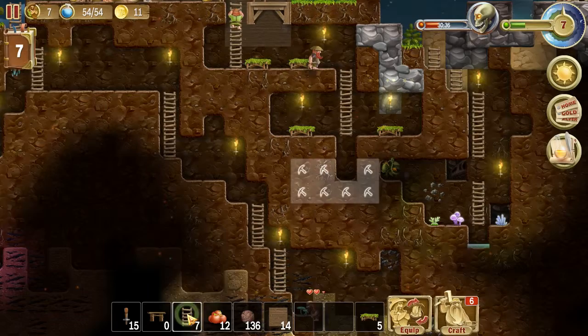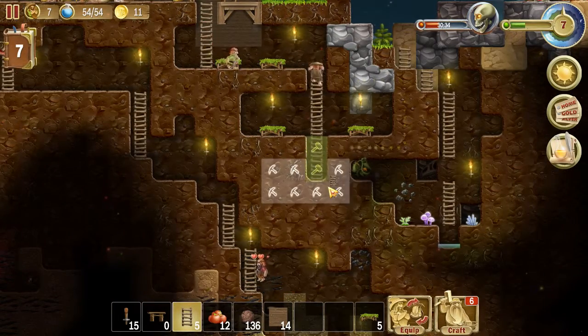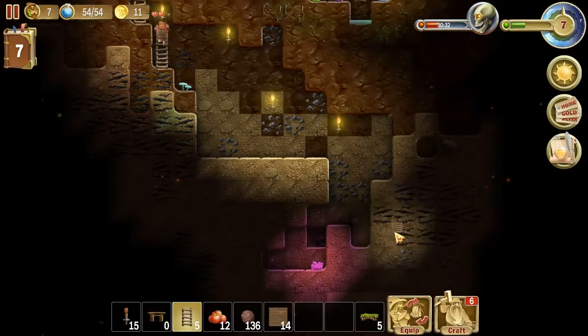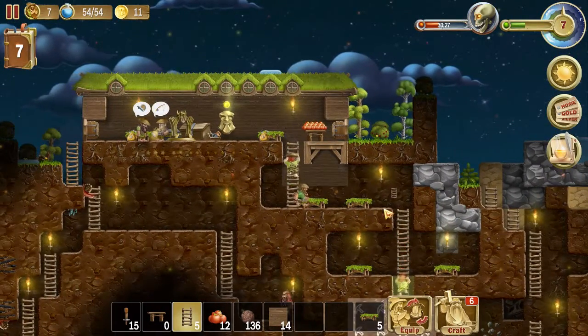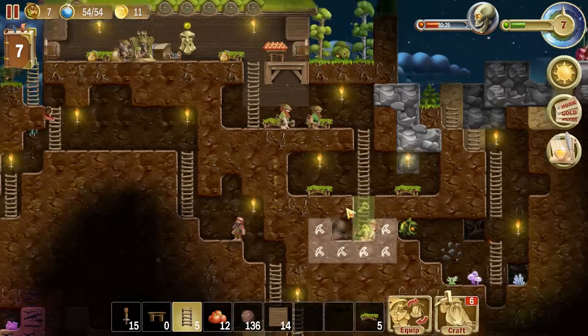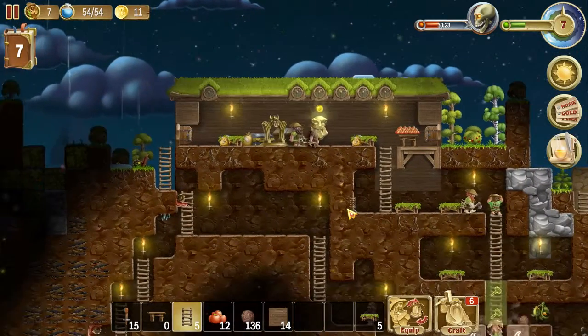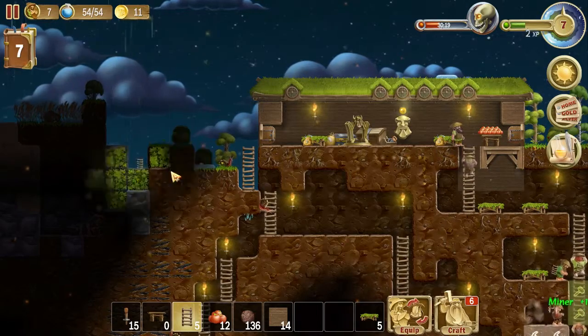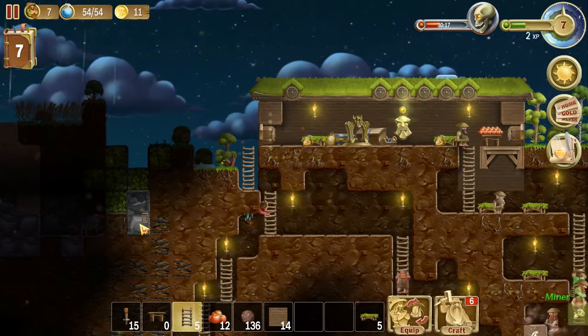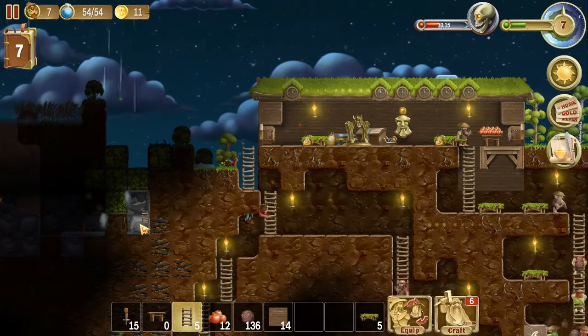Clear that out, and then we'll put some ladders down the rest of the way. And then we'll get another bed down there, and then we'll have one, two, three, four, five, six, seven — that'll be the seventh one. That is what I need. And then I'll have all seven up and running, and we're good to go. That's what we really needed.